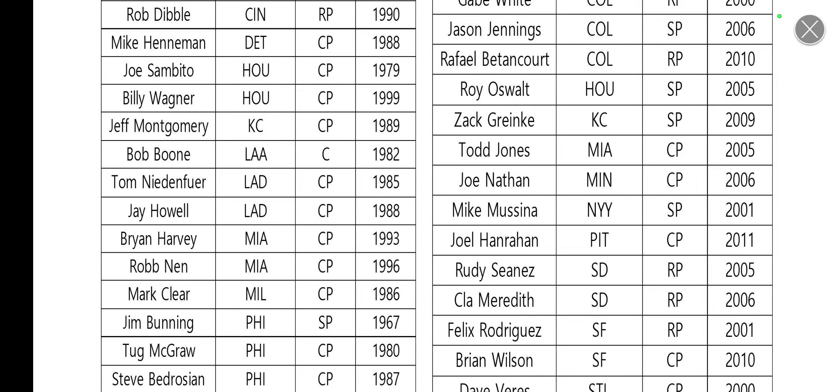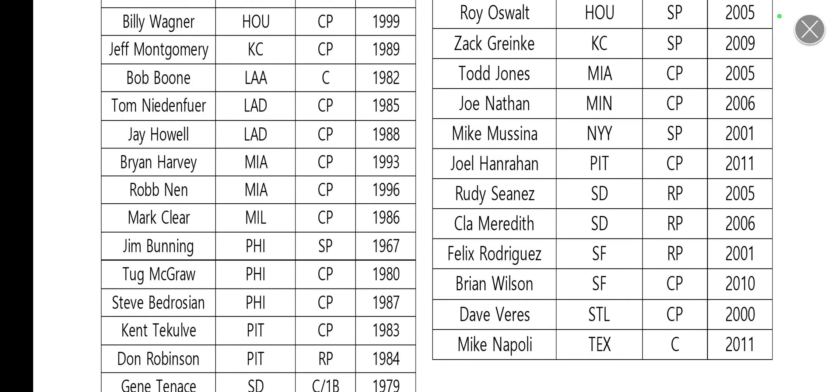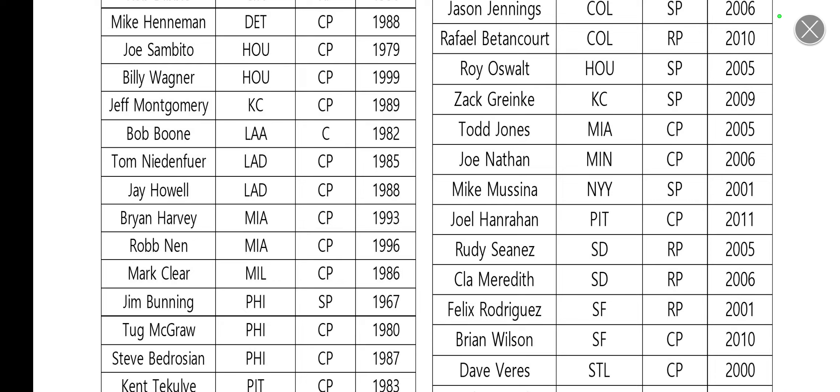I'm a bit disappointed about the Roy Oswalt sig — he has a prime for Houston, so it kind of makes the prime useless. Colorado got a decent amount of new sigs, Arizona got some too. Glad Mike Napoli got a sig; surprised they didn't give him a Red Sox or Angel sig given his years there. He already has a Cleveland 2016 card, but giving him a Texas Rangers card is great — Rangers decks are desperate for any sigs.